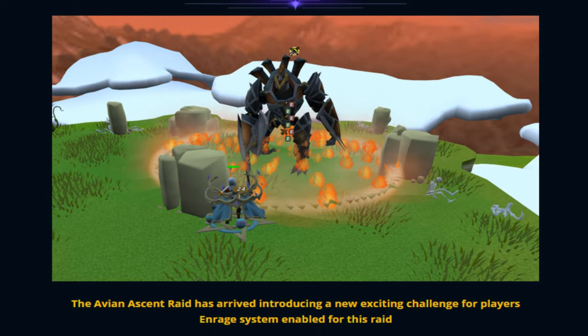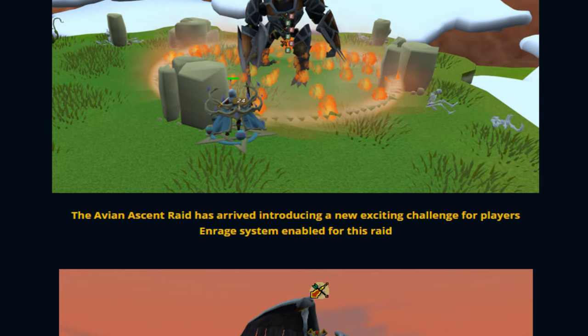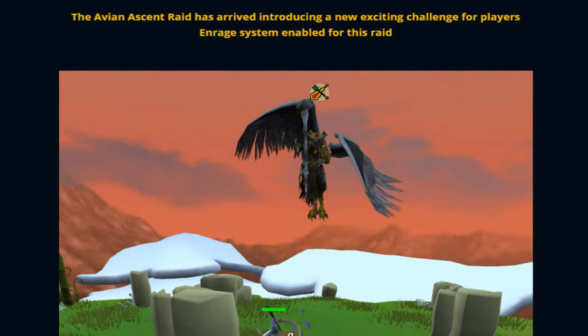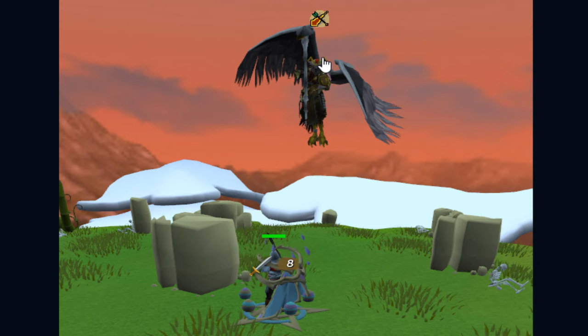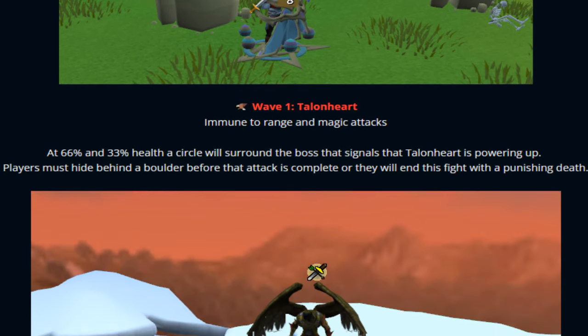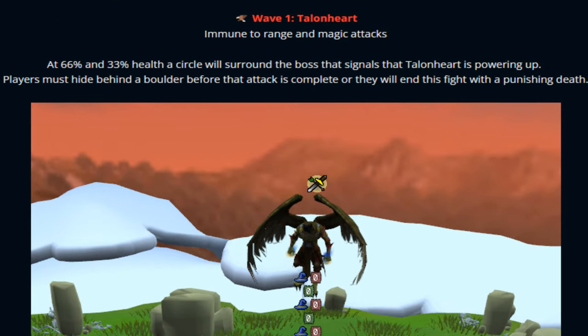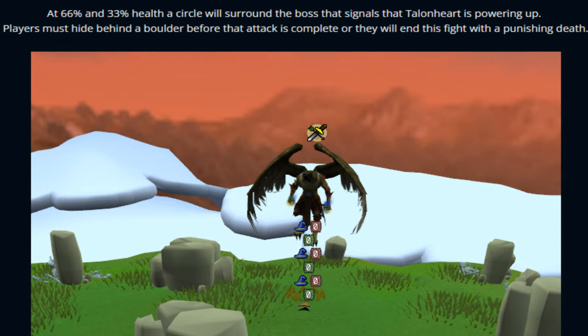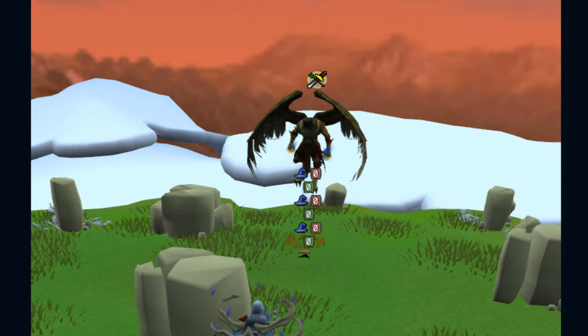Next up is the Easter Avian Raid — look at this beautiful custom map! A brand new custom raid is coming to Redemption, and this is incredible. The Avian Ascend Raid has arrived, introducing an exciting new challenge with a rage system enabled. Wave one features the Talent Heart with range and magic attacks. At 66% and 33% health, Asaka will surround the boss — players must stay behind a boundary before the attack completes or they'll die.